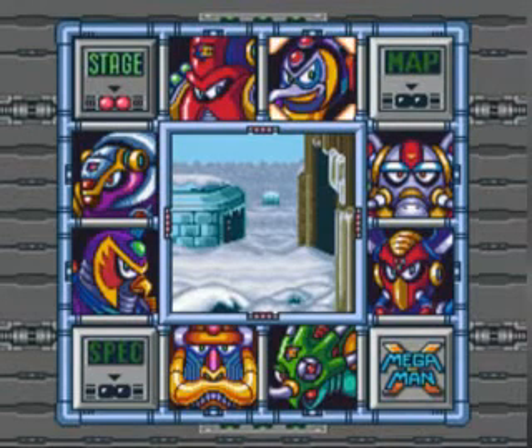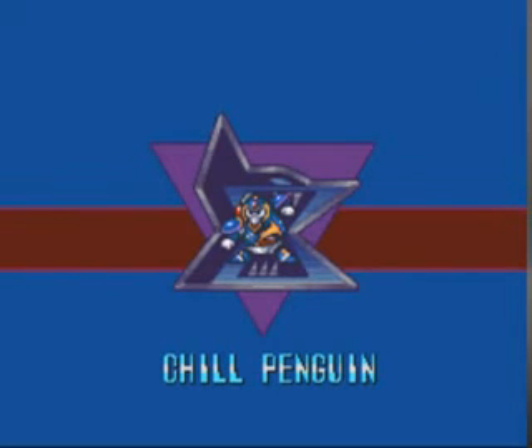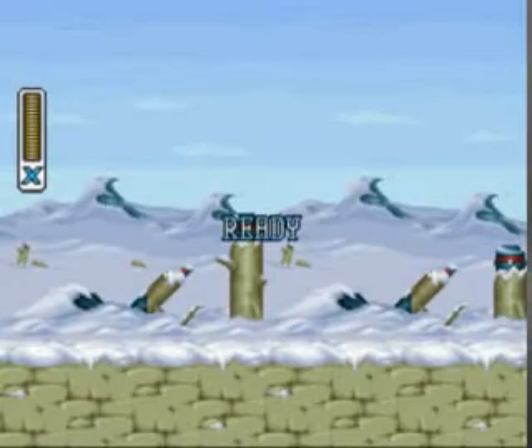Hey everybody, welcome back to Let's Play Mega Man X. We're going to go after Chill Penguin first, which is certainly not a necessity, but what generally everyone goes after first, because this stage contains the power-up for the boots, which gives you the dash ability. So let's head right on into it.